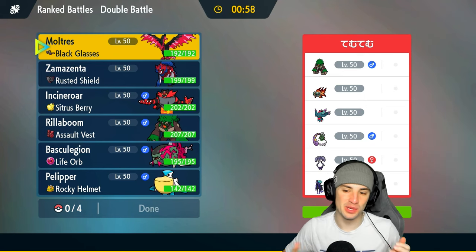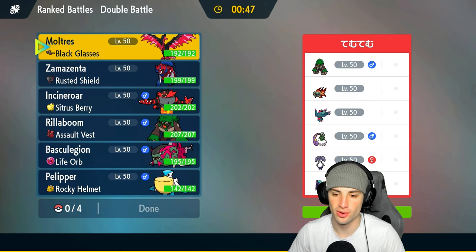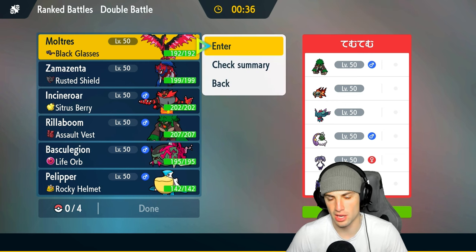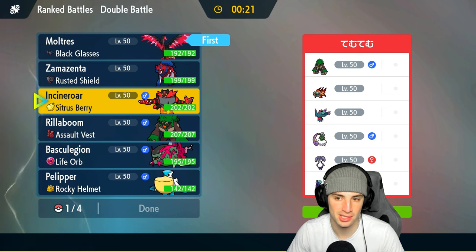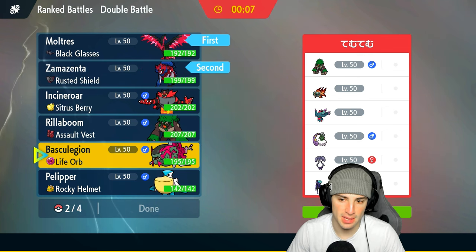Perfect record time — we're 2-0. We smacked up on that Ice Rider Calyrex team and now we're looking to smack up on a Shadow Rider Calyrex team in match three. Tough squad: they've got Indeedy paired with Calyrex, Tornadus for speed control, Flutter Mane and Chien-Pao — great combo — and last but not least Rillaboom. I think we need our Tailwind user, Moltres, and I like Zamazenta here. I'll lead with Zamazenta and Moltres and bring the weather squad in the back.